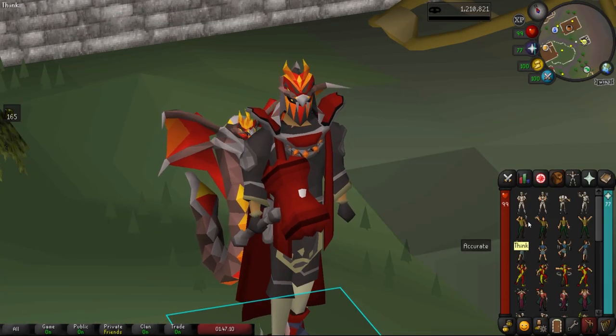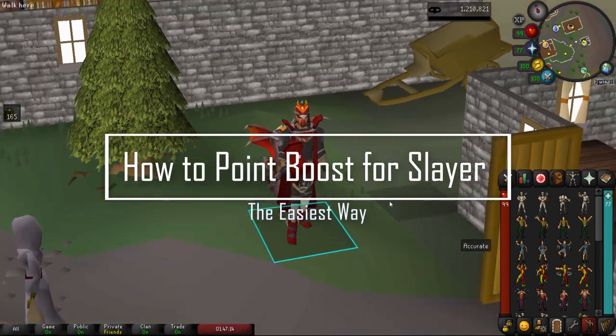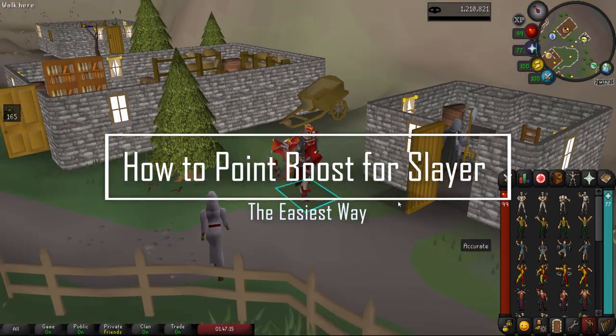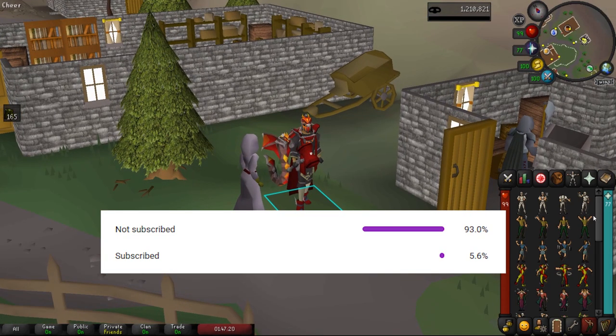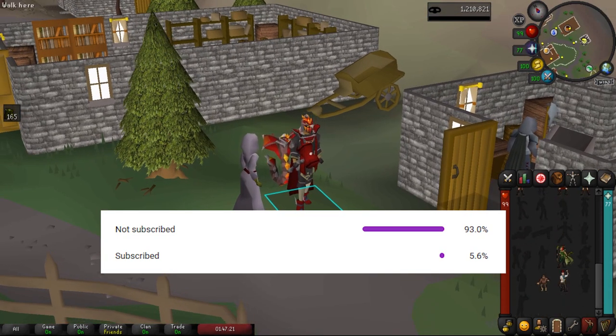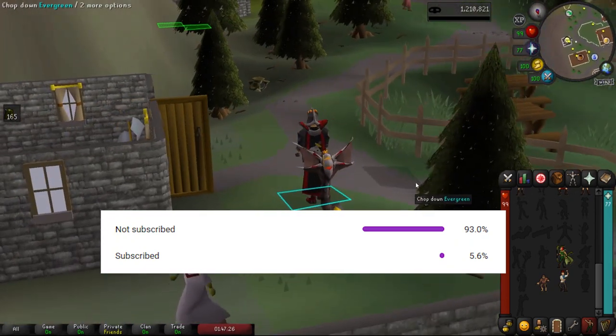What's going on guys, wavy! I hope you're doing fantastic. Today we're talking about slayer point skipping and point boosting, and if you stick till the end we're going to do loot from 50 brimstone keys from Konar. 93% of you are not subscribed — I'm a new creator uploading every single day, a sub would mean a lot to me.